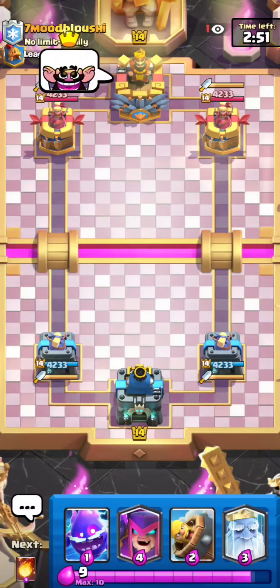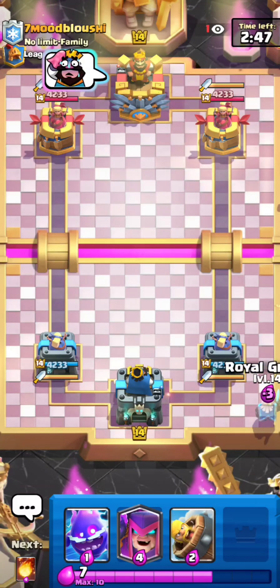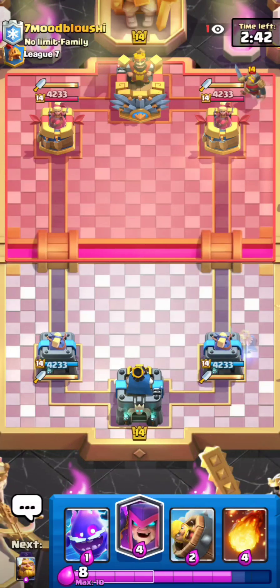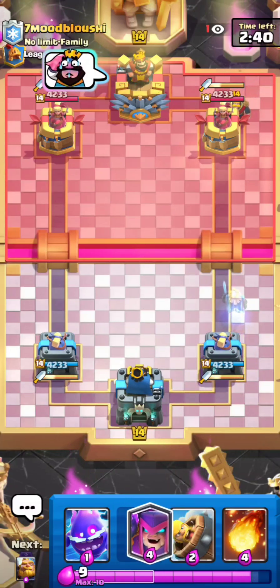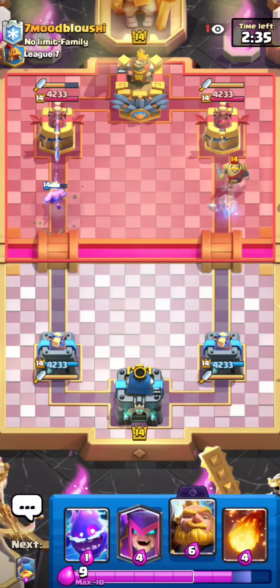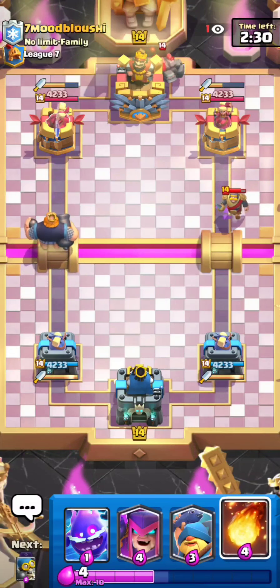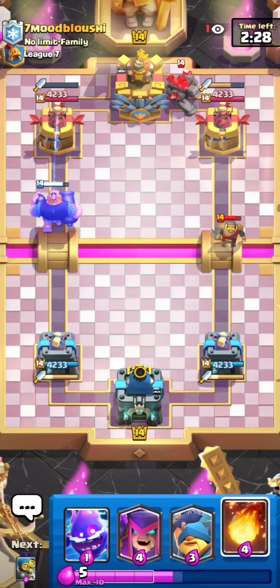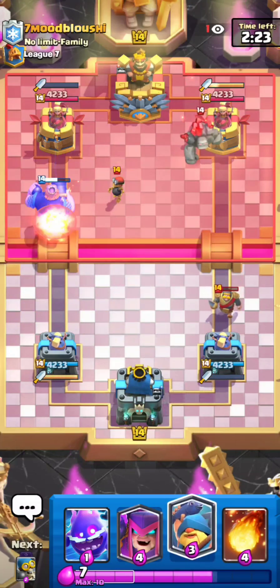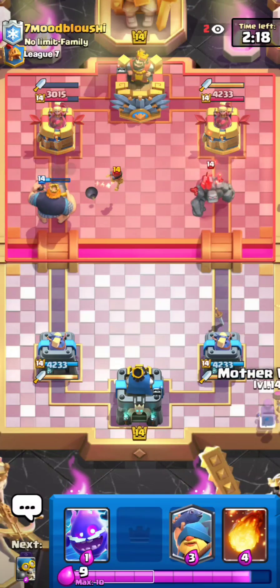Welcome back guys. In this video I'm continuing the ladder push using Royal Giant and Mother Witch. This version is honestly pretty good. It definitely lacks against air decks because it only has Mother Witch, and also against Sparky — so yeah, it lacks against Sparky and balloon decks, any kind of air decks.